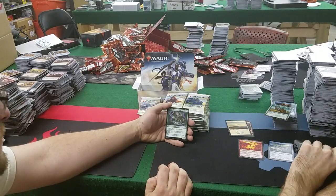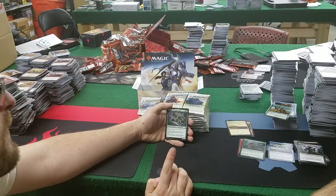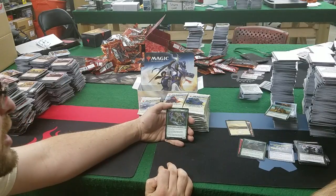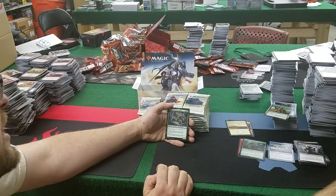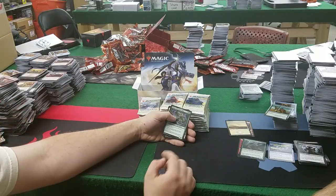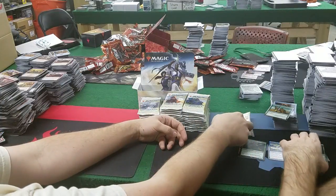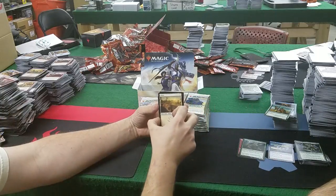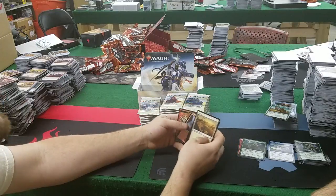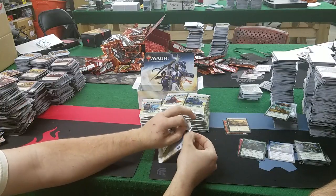Grun, the Lonely King: 4 and 2 green for a 5/5, kicker of 3 — if kicked, it enters with five +1/+1 counters. So you end up with a 9-mana 10/10. Whenever it attacks alone, double its power and toughness until end of turn. That's a game-ender — if you've got that in draft and they don't have much of a board or a kill spell... 9 mana for a 10/10 that becomes a 20/20? I think that's a good card. If you're paying 9 mana and playing something, you should be ending the game.